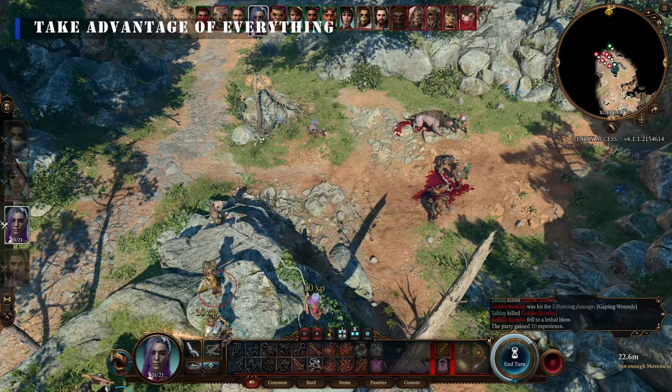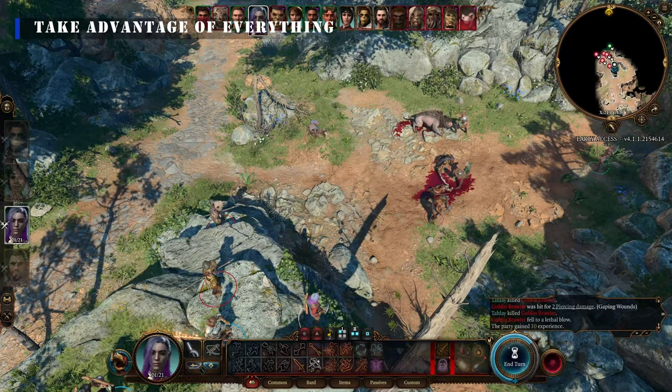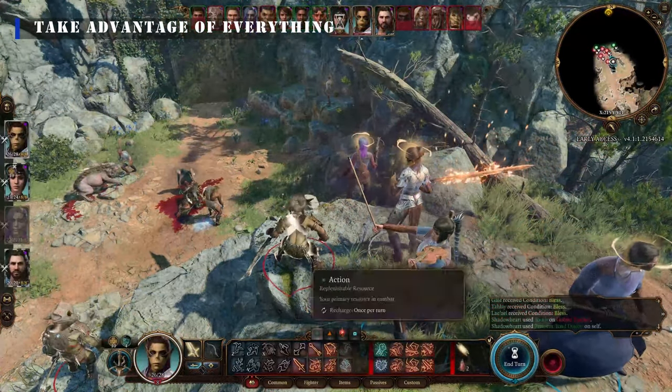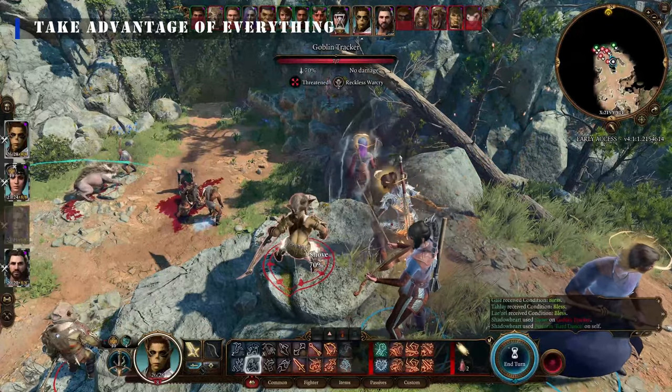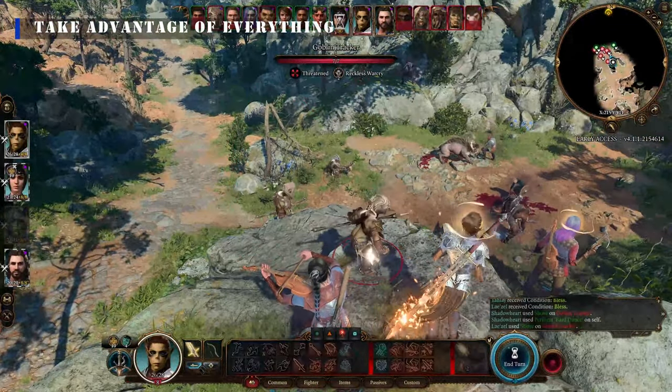Use high ground to gain plus two to attack rolls when attacking from above. Push enemies off elevated positions for extra damage or incapacitation.